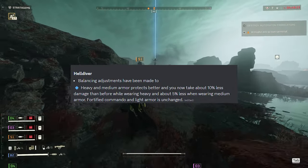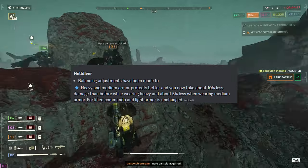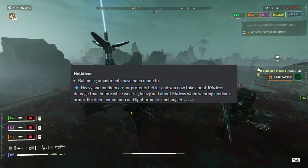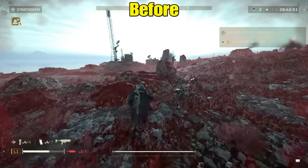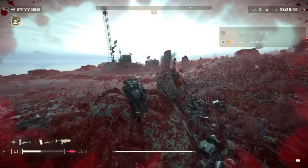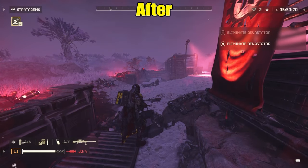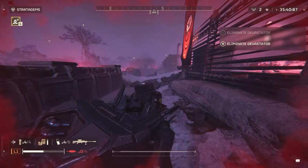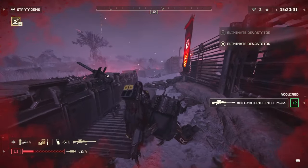Helldiver armor changes: heavy and medium armor now protects better. You take 10% less damage while wearing heavy armor and about 5% less when wearing medium armor. Fortified, Commando, and light armor are unchanged. These changes are just a prelude to what we're about to get — it's a welcome change and I can't wait to see armor improved further.